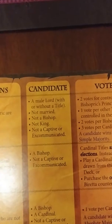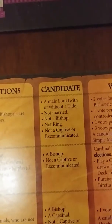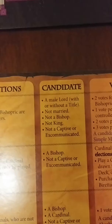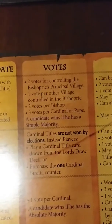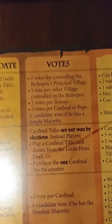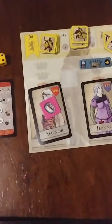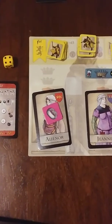For the bishop election, your candidate cannot be a bishop, cannot be married, not a king, not a captive, and not excommunicated. Votes are allocated as follows: two votes for controlling the bishopric's principal village, one for each other village, two votes for a bishop, and three votes for a cardinal. Players put a candidate up in turn order.